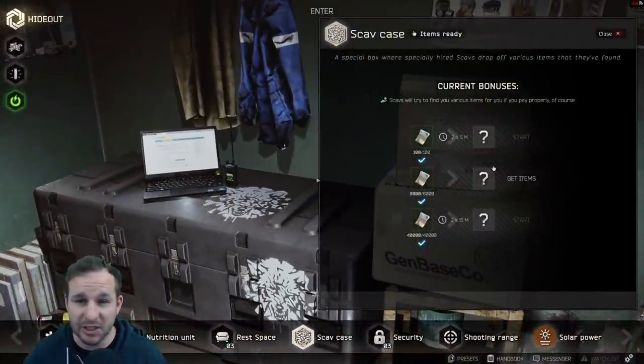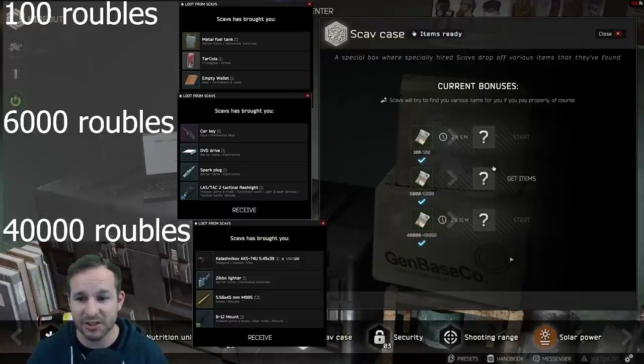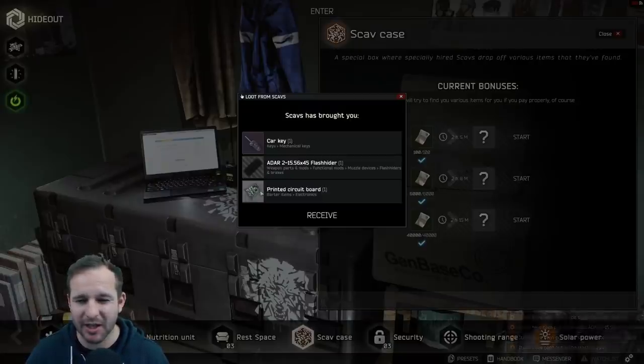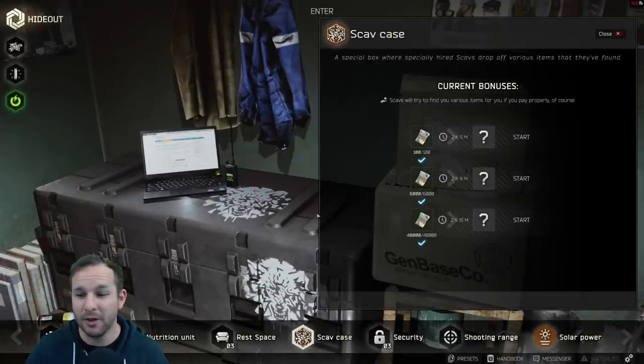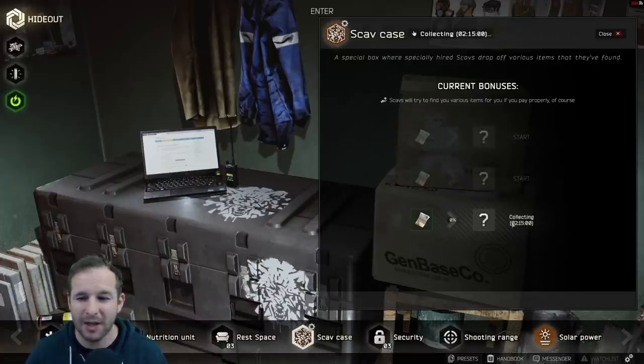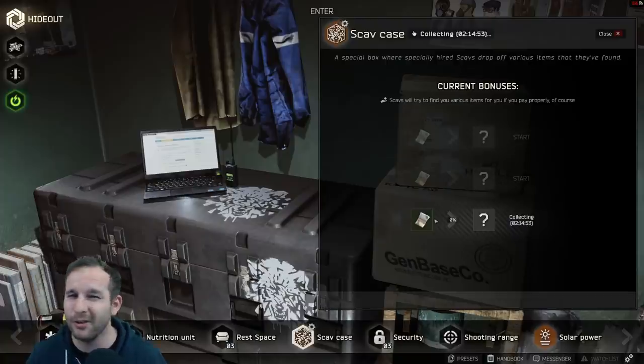The scav case is one of the most asked-about features. You can send your scav out for 100 rubles, 6,000 rubles, or 40,000 rubles — you pick the tier. For example, for 6,000 rubles I got an ADAR flash hider, a car key, and a printed circuit board — selling for about 20K, so a profit. There's a slight time difference between tiers: roughly 2 hours 5 minutes, 2 hours 8 minutes, and 2 hours 15 minutes. Going with the most expensive tier probably gets you the most back, but it comes down to RNG — it's kind of like gambling in Diablo but with a timer.